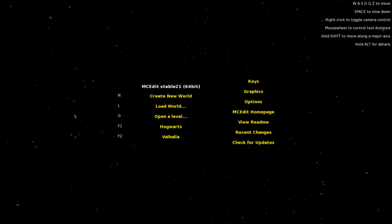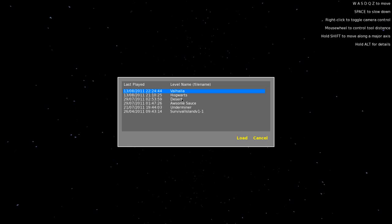Hello and welcome. I'm JungWolfo and today I'm going to be talking about MCEdit. This screen is the page you'll see when you first open up the application. You start off by either creating a new world or loading a world. Here you can see all the levels I've got — Survival Island, the Hogwarts castle currently featured on the Minecraft forums. I'm going to open up Valhalla, which is my main map.